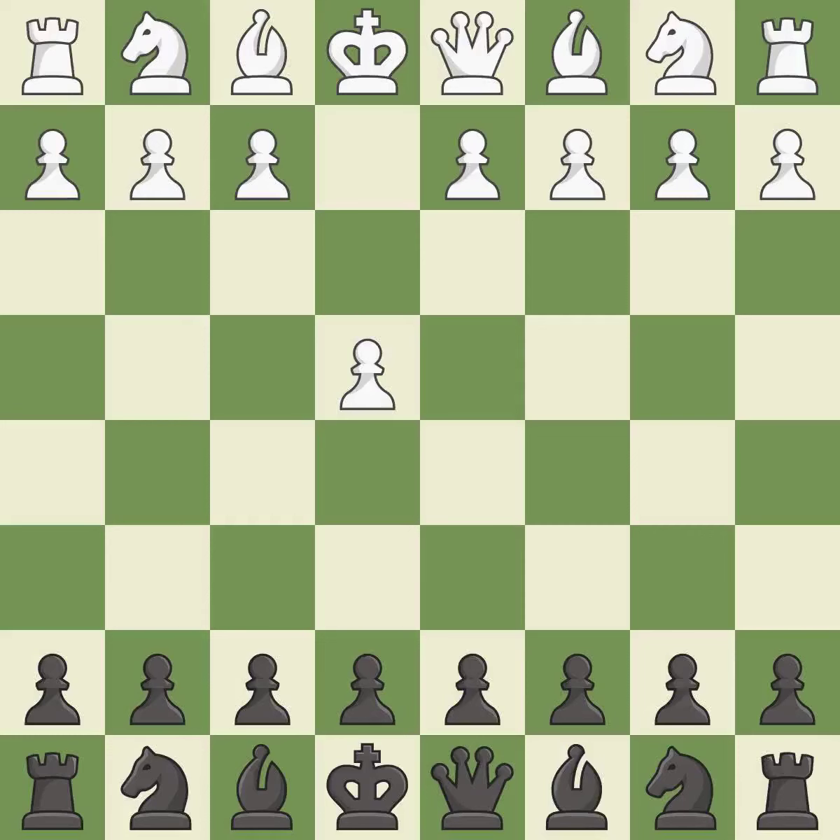Opening with the king's pawn controls the center and opens up the light-squared bishop and queen, often leading to sharp games. The Nimzowitsch defense is an offbeat opening that starts with NC6. Black allows white to create a large center with E4 and D4 pawns, so they can attack it later.